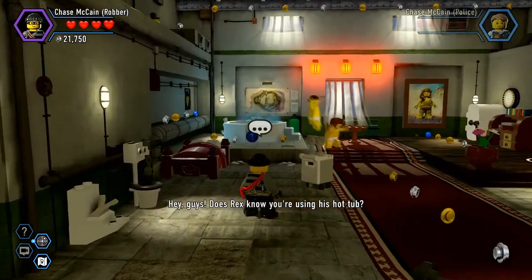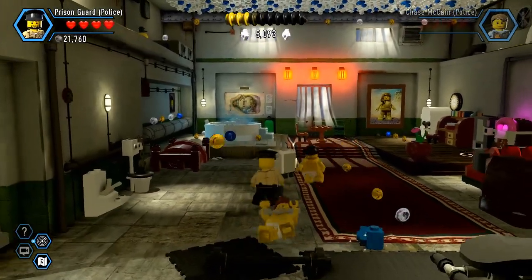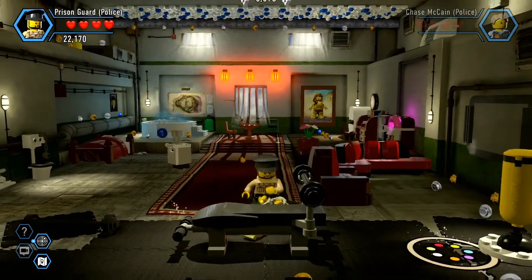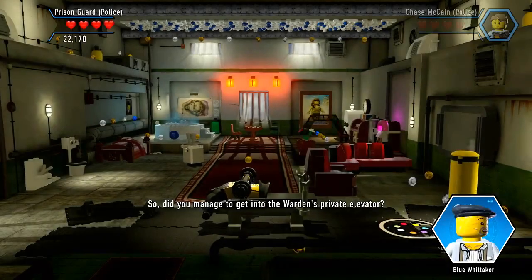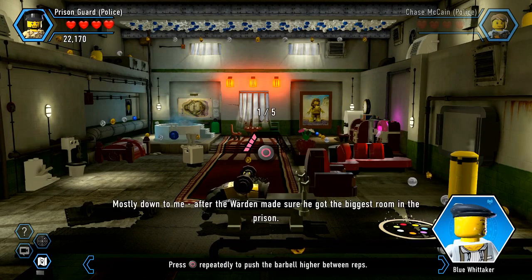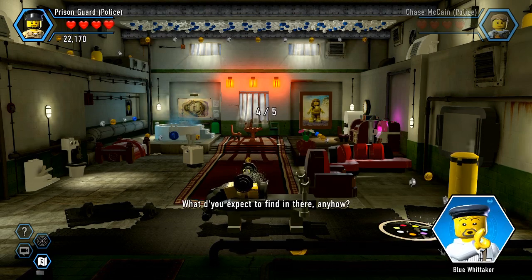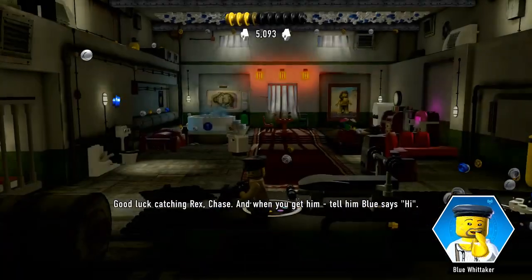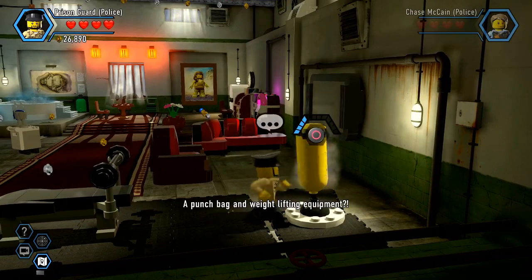Okay, this must be Rex's cell. 'Hey guys, does Rex know you're using his hot tub?' 'Did you manage to get into the warden's private elevator?' 'Yeah.' 'Rex's cell is nicer than my apartment — mostly down to me, after the warden made sure he got the biggest room in the prison.' 'I figure he was probably in a hurry when he busted out, so he might have left some evidence behind. Good luck catching Rex, Chase. And when you get him, tell him Blue says hi.'